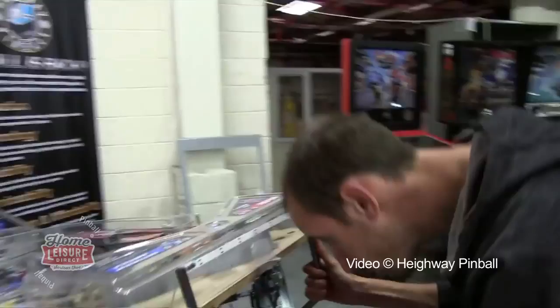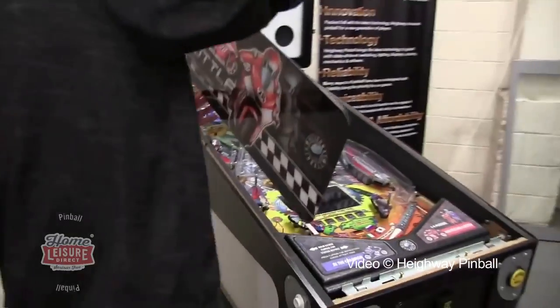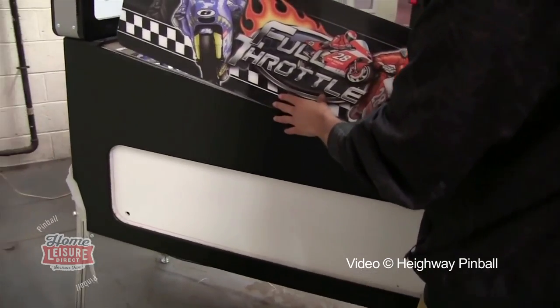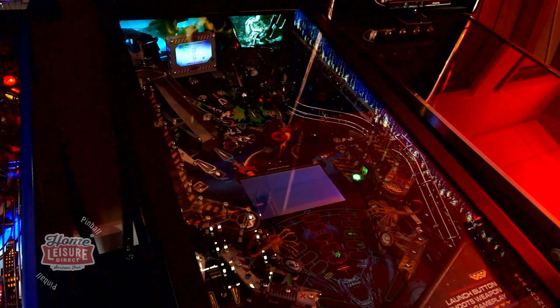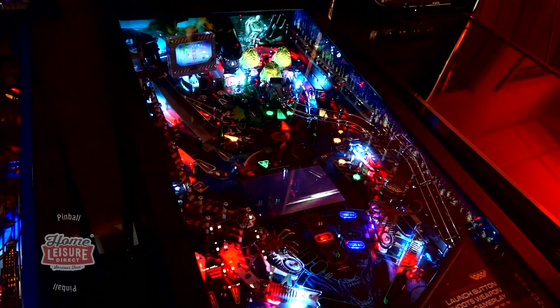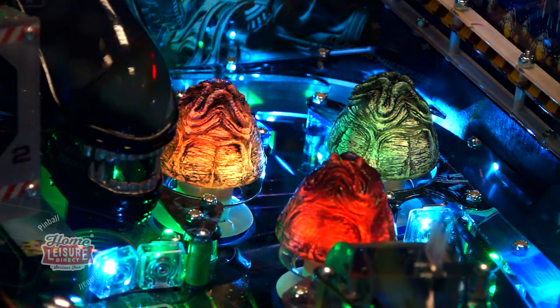Just like any of Highway Pinball's other games, the game's playfield and artwork can easily be removed and swapped out for any of Highway Pinball's other playfields, allowing you to take advantage of available playfield swap kits to change your game to whatever you like in minutes. The game is also fully equipped with RGB LED lighting, allowing it to take on a whole host of different atmospheres and demonstrate a whole range of different effects, including making the game's three Alien Egg pop bumpers appear to be on fire.